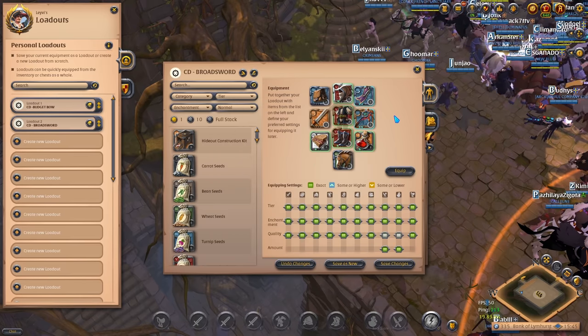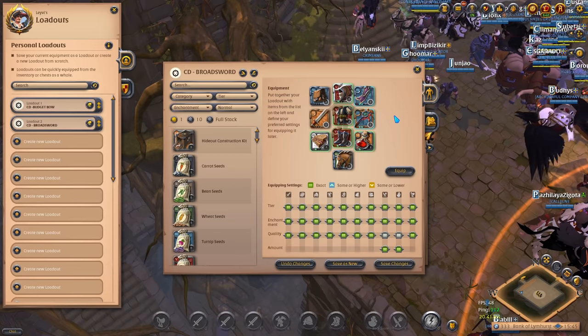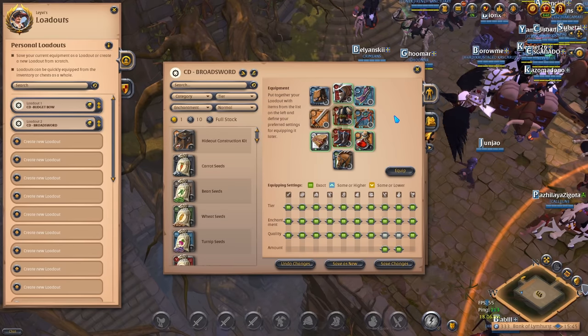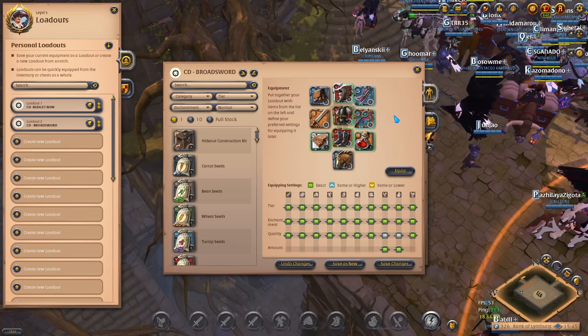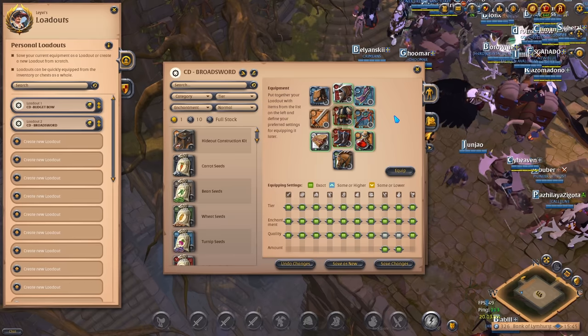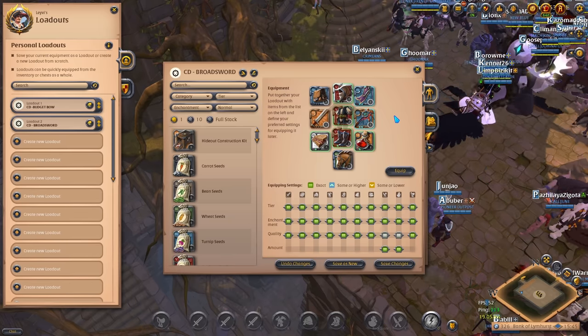The final thing I'll share is how to make this build even cheaper for the Stalker level. For Slayer, this is the minimum I would recommend, and in fact I would strongly advise pushing your IP to 1300. Going to Slayer with only 1200 IP was definitely a mistake on my end, but it's still cool to see that even with such a disadvantage this build is very capable.